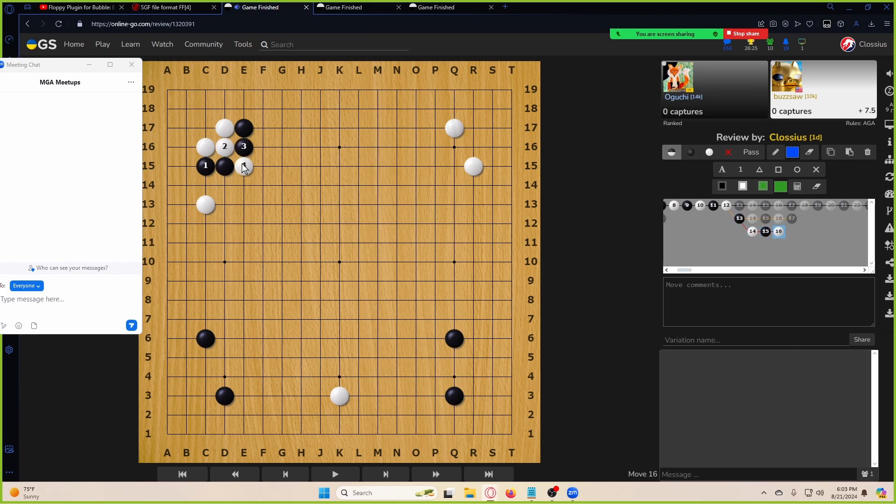If we do that, that should be just good for black. So I think white has to go here. This order — this, this, this, this — is probably the best, and then here. This feels maybe slightly good for white, but black pushed the diagonal which in theory is a bad shape.